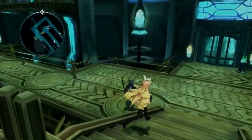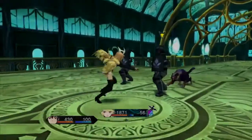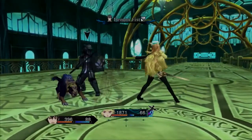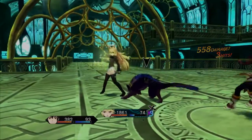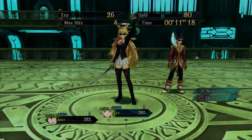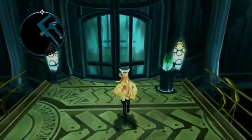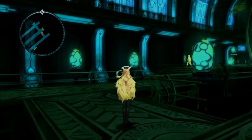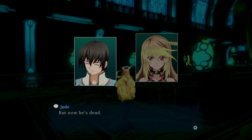This sounds like an SCP thing. There are different classifications — there's Keter and others. I just remember Keter was like the medium one, or the not-dangerous one. I always wanted to live up to Professor House's expectations, but now he's dead.